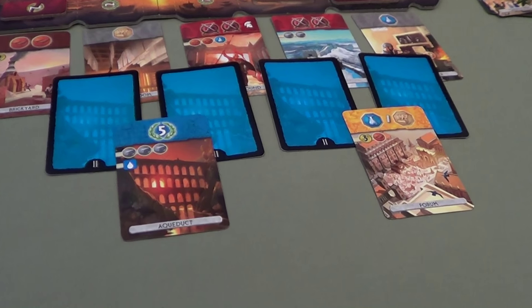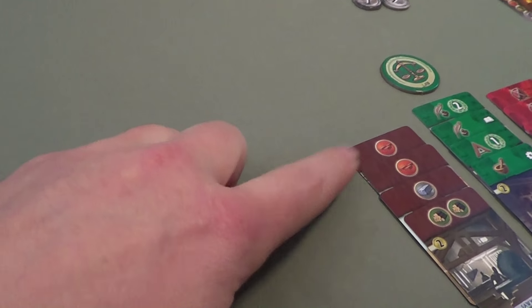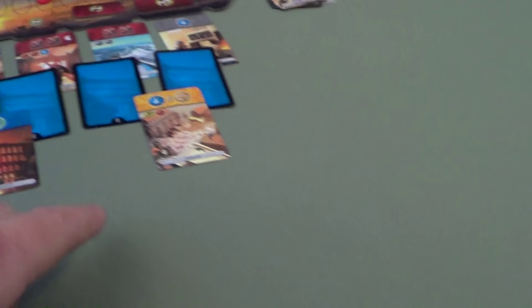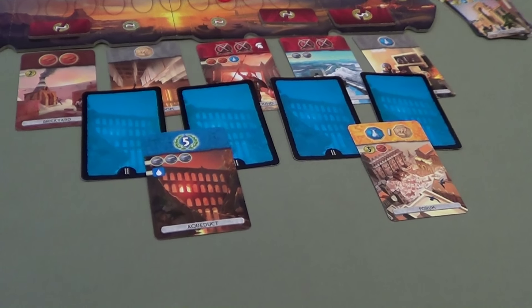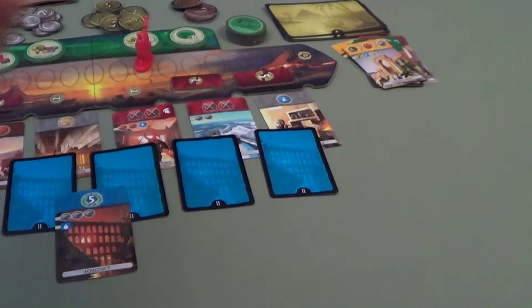Tim: I could pay all my money to the bank and build it but I still can't afford it because Carmen has two brick symbols — I'd have to pay four money for one brick, meaning I need seven money and all I've got is five. Carmen: Neither one of these cards — I don't want him to do it but I'll leave it for him.